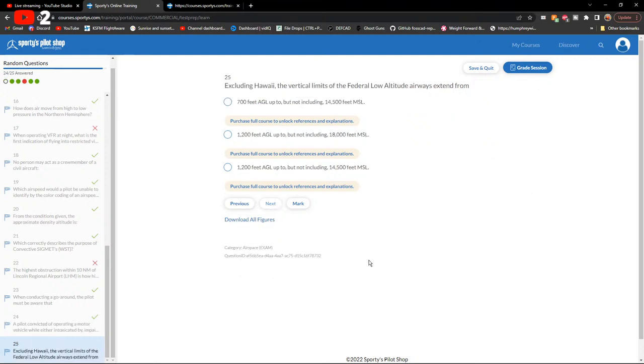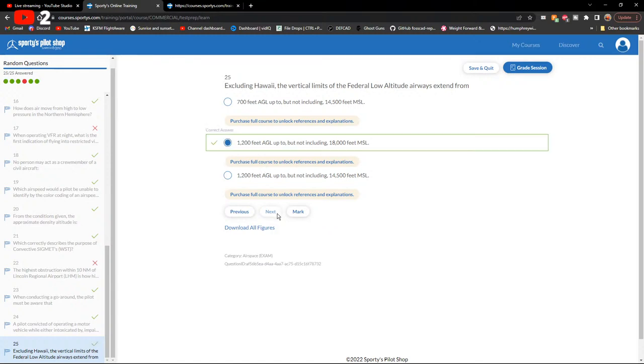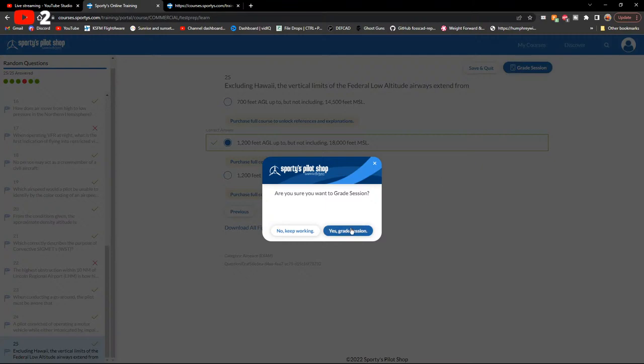Excluding Hawaii, the vertical limits of the federal low altitude airways (Victor airways) extend from 1,200 feet AGL up to but not including 18,000 feet MSL.